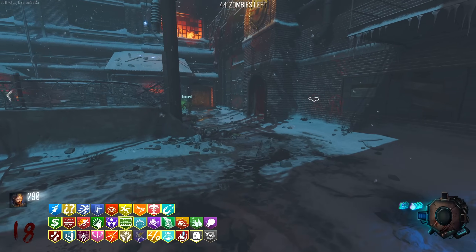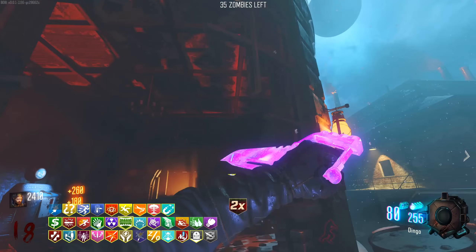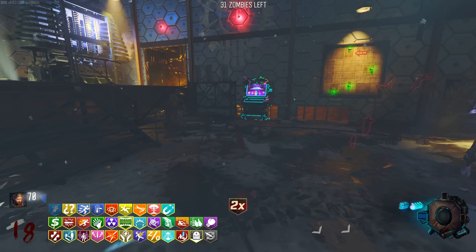Time Slip again - so many perks. Double points - I'll actually keep that, it's kind of exactly what we need. Mule Kick - sure, I'll get you. I keep meaning to read what the second Mule Kick does, but I'm assuming it's something like drops extra ammo.